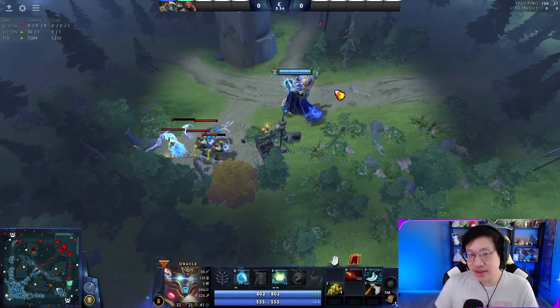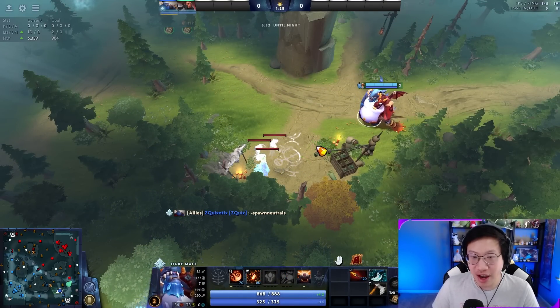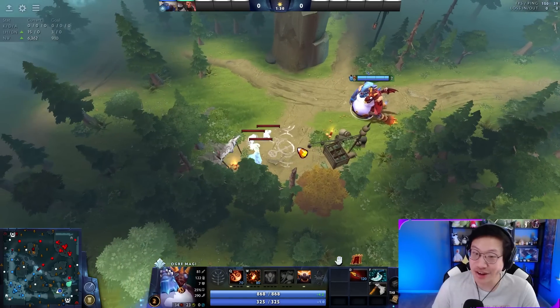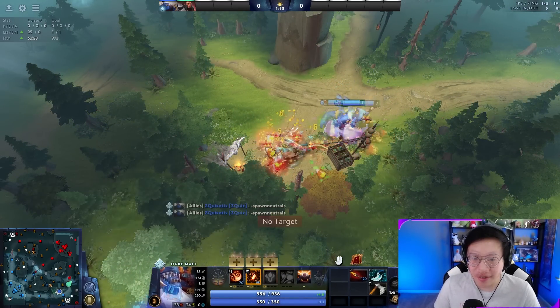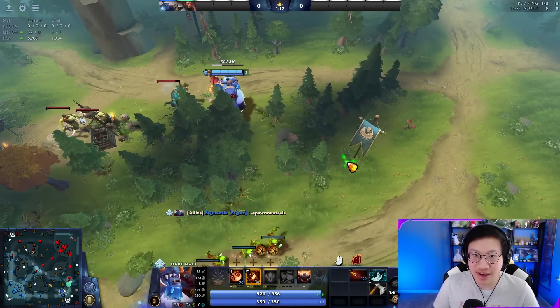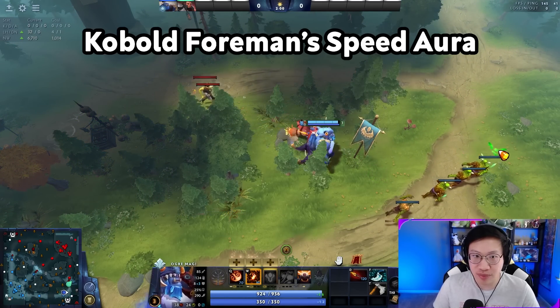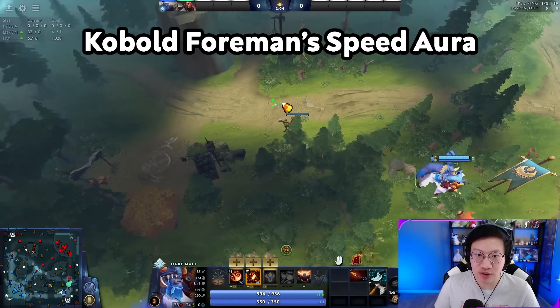If you mess it up you still stack and that's still pretty good. Ghosts make this trick really hard — I probably wouldn't even try. It doesn't hurt to try because you still stack, but you probably won't succeed. Kobolds also make this pretty impossible. Melee heroes can do this trick, you just need to hit a little sooner and start walking. This time I honestly did it pretty late, but we have the troll creep — the taskmaster — so they have extra movement speed.